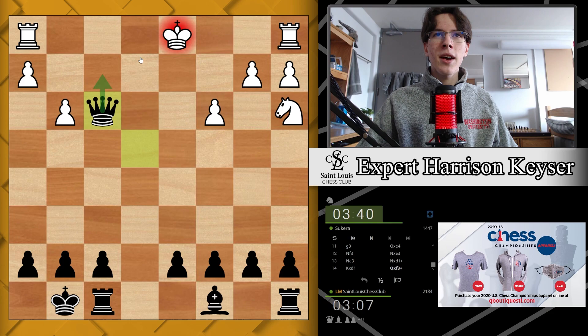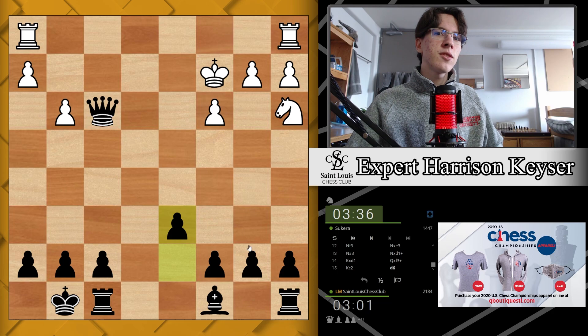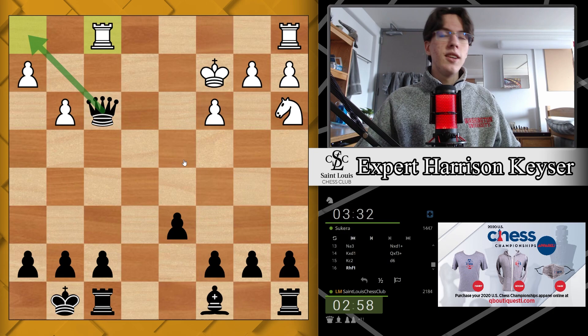Let's play d6, looking to get another piece into the mix — bishop f5 coming soon. The king can't return to the back rank because the h1 rook hangs. Let's continue with bishop f5 check.